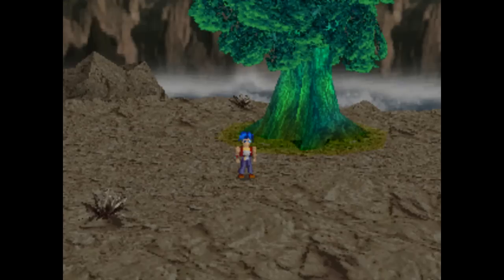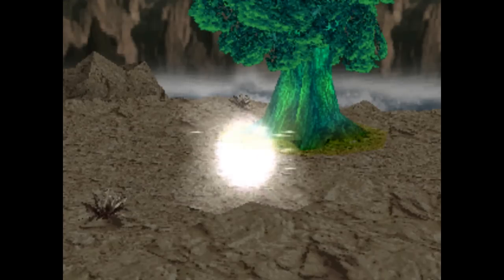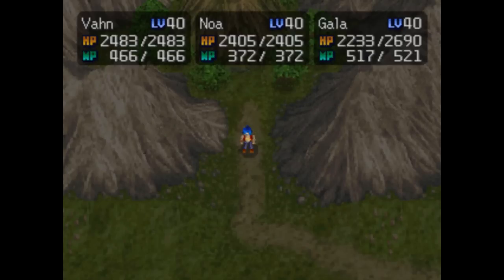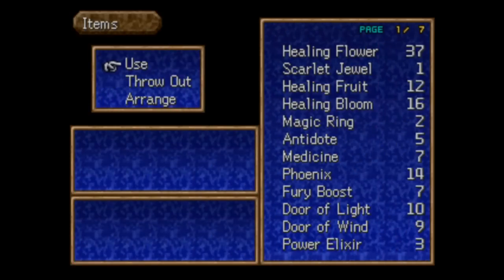Obviously, before we do that, we have a couple little side things we want to finish up before we actually head back there. We need to pick up our Raseru Summons with our other two characters — Gala's in East Vos Forest, Vaughn in Sol. We also have the Muscle Dome in Sol to take care of, and there's also an optional boss we can deal with as well.